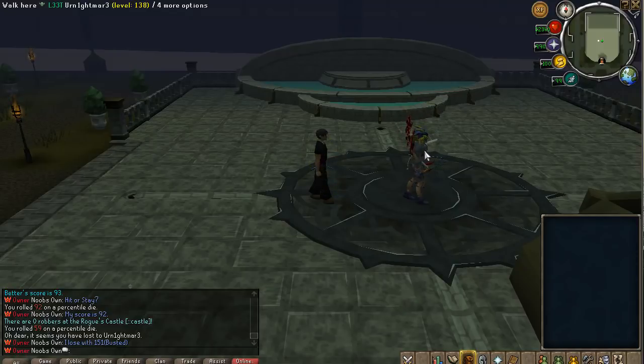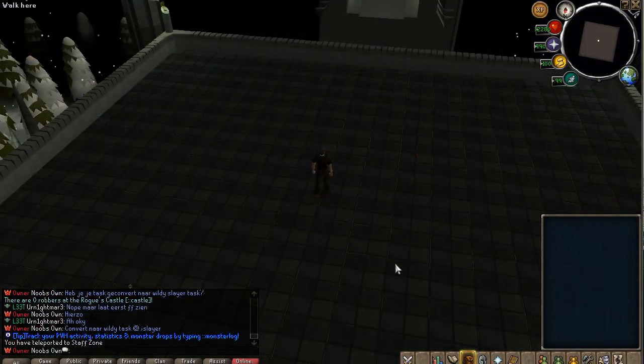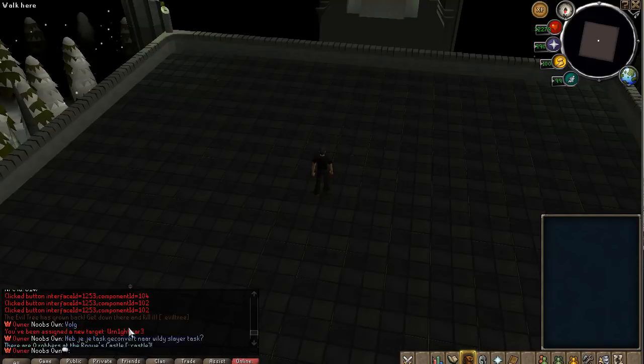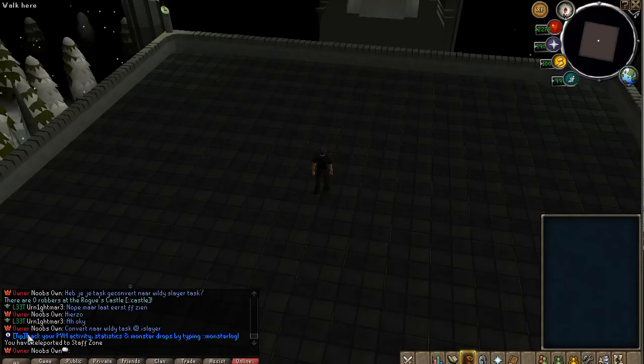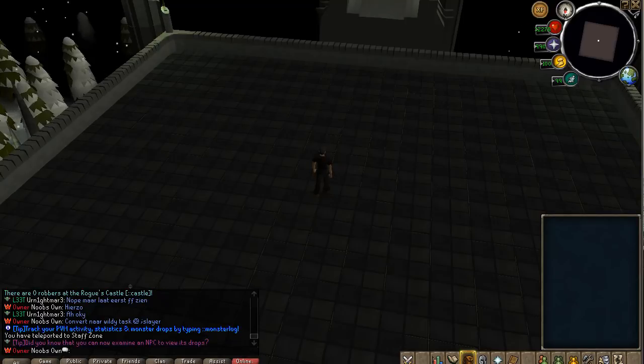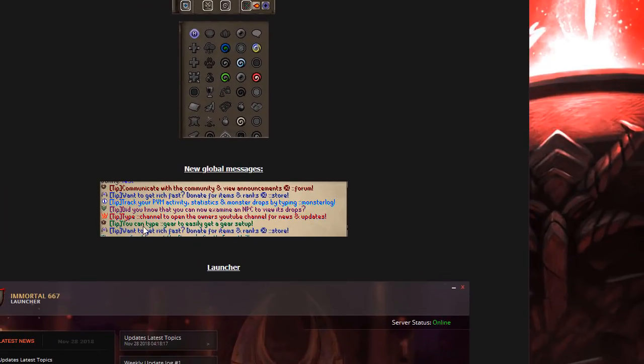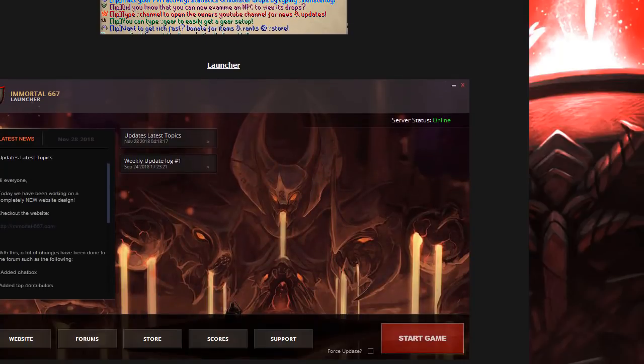Another thing we updated is the global messages. As you can see in the chat, sometimes there will be a global message popping up, but these have been made more professional by adding information, different symbols, and text colors. As you can see, the new global messages look much more professional and nicer.